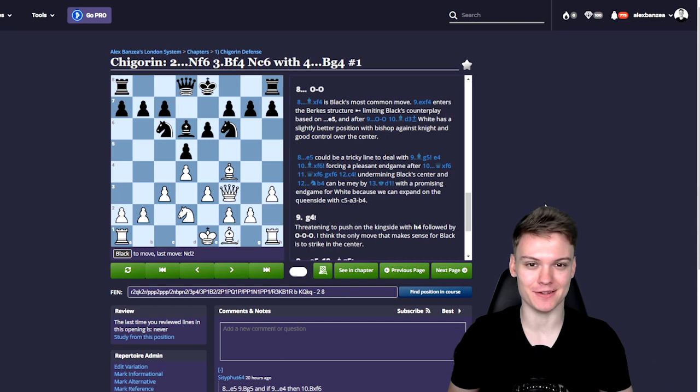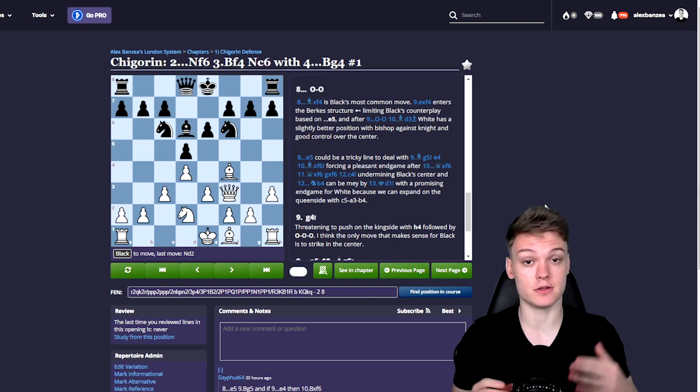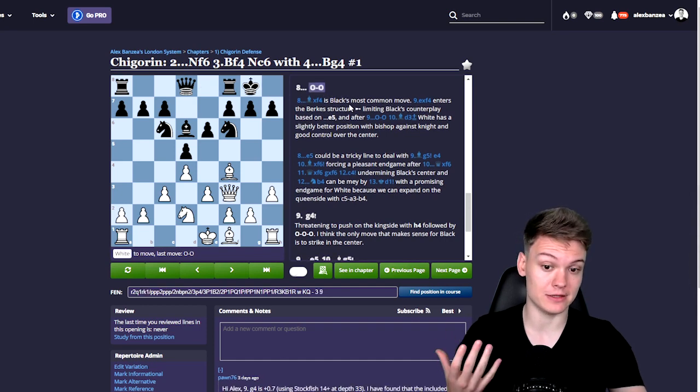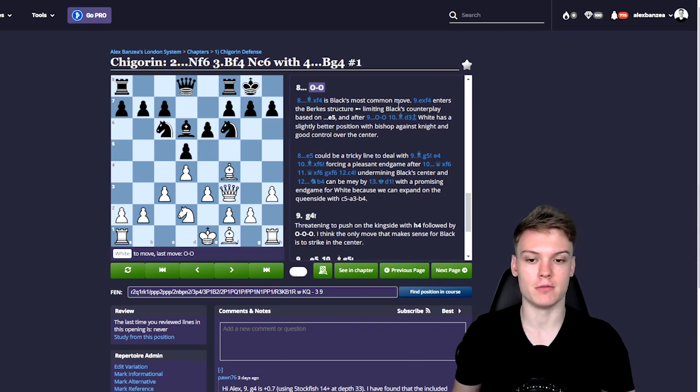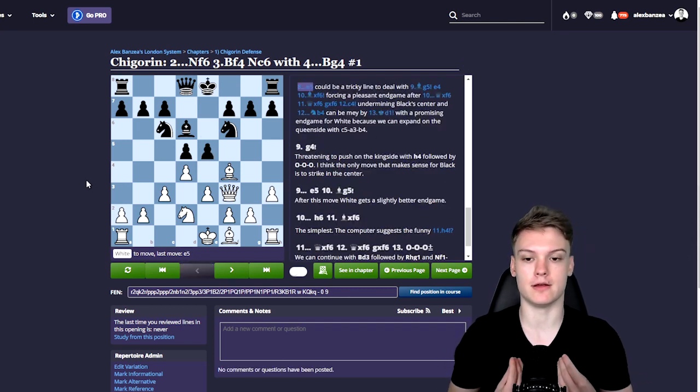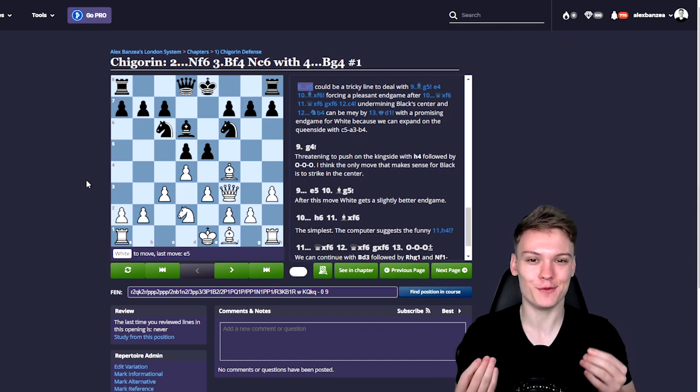Hey everybody, before I let you go, I wanted to give you a little bit of help if you're still debating whether to use Chessable over the old book format. One of the main advantages you have while getting a Chessable course is the fact that they can get updated on a regular basis. As you just saw in the previous game, we faced this position. While writing the course, my initial thought was that black will castle in this position and then later on consider the e5 break. But now after the game was played, we realized that black could go for e5 here, which at first appeared a little bit unnatural. And then I figured out that this is actually something that needs to be included. Right now as you see it on the screen, it is already part of the course.